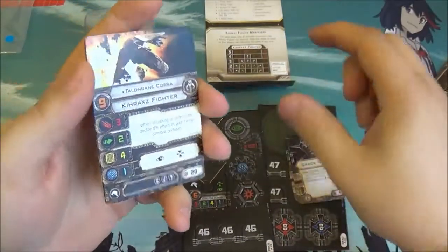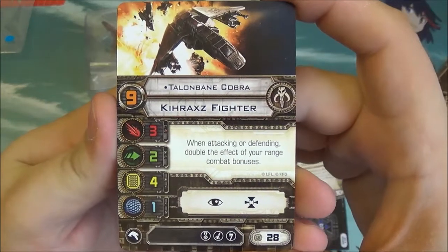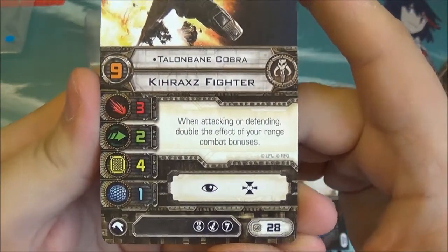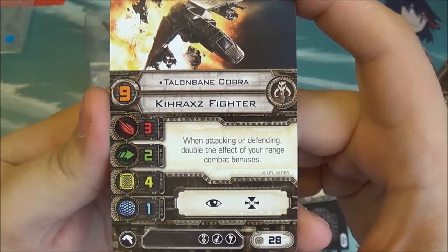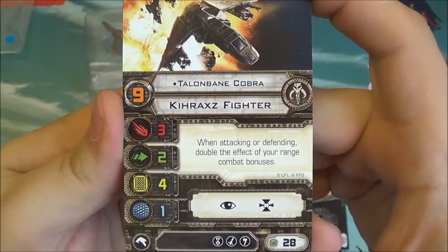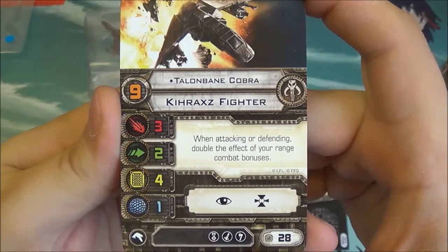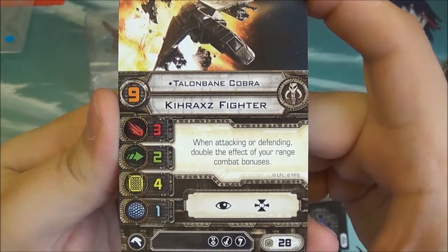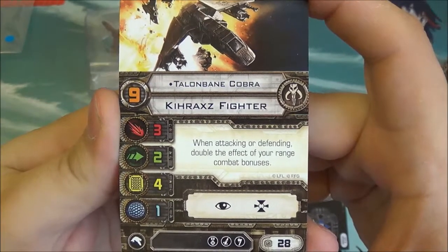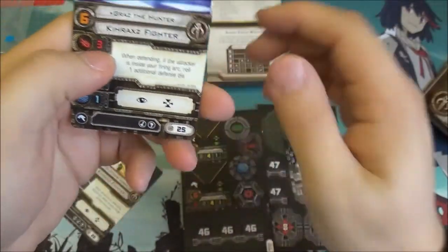Let me show you the pilots first. This is Talambane Cobra — pilot skill 9. He only has focus and target lock for actions, so not many but nice and basic. He costs 28 points and you can upgrade him with an elite pilot talent, missile, or an illicit upgrade. His ability is that when attacking or defending, you can double the effect of your range combat bonuses — so at range 1 he's rolling 2 extra attack dice, and when defending he's rolling 2 extra defense dice. Lots of extra dice going into Talambane.